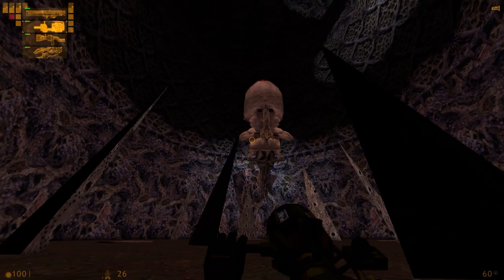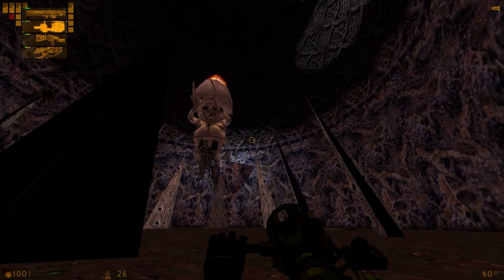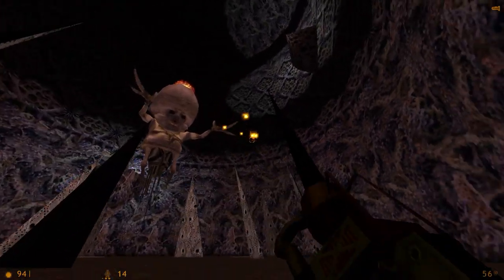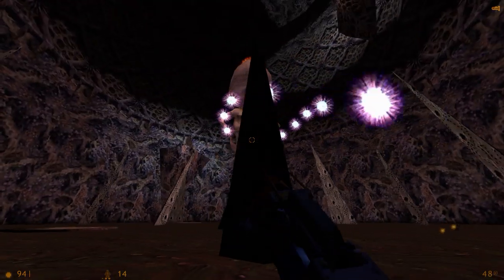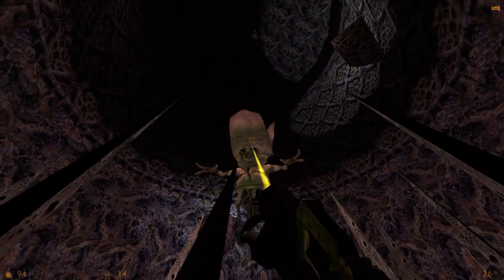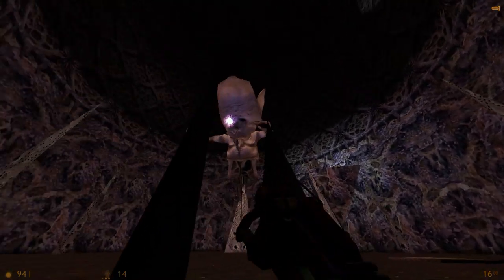What - his head opened! What the... is going on there? All right, he's getting faster - there's less warning. Can I get into his head? Is that what the jump pads are for?